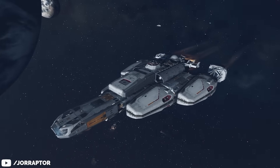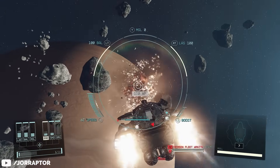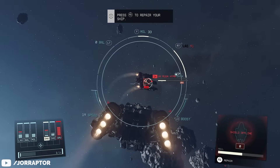There are some amazing ships in Starfield you can get for free, so we'll round them all up for you in this video. You will want to upgrade from your starting ship, the Frontier, as soon as possible to improve your ship weapons, cargo space, jump capability — anything really.